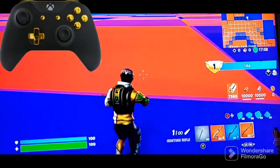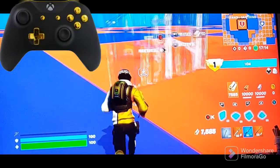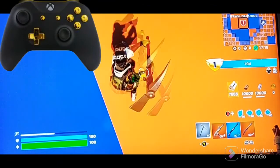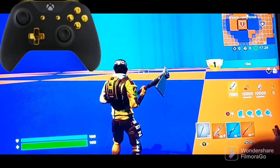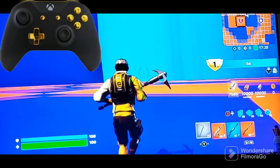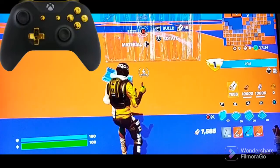Hey guys, today we're playing some Fortnite again and I'm gonna show you how to crank 90s on Xbox. So to press B you open builds, and then you press RT